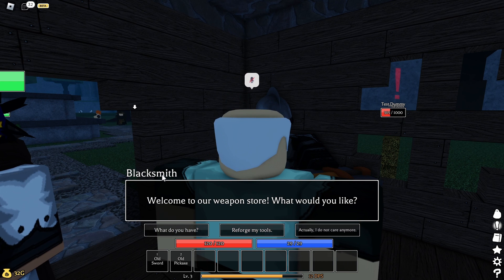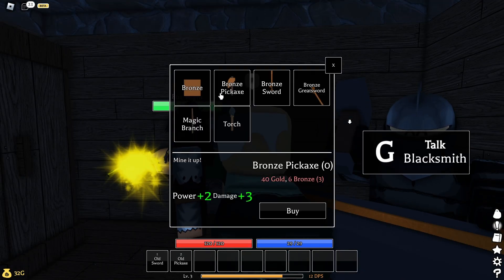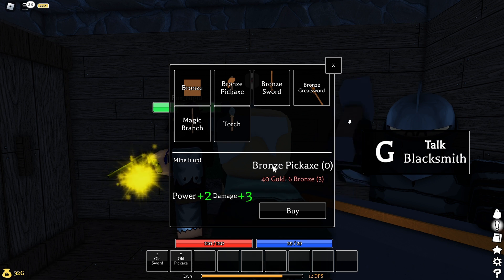...G and you're gonna talk to the blacksmith and click 'what do you have,' and right over here you're gonna find yourself the bronze pickaxe. Here's what you'll need to get it.